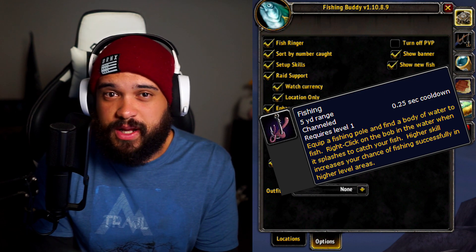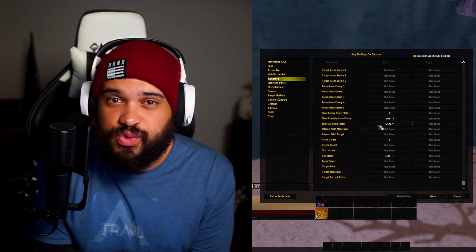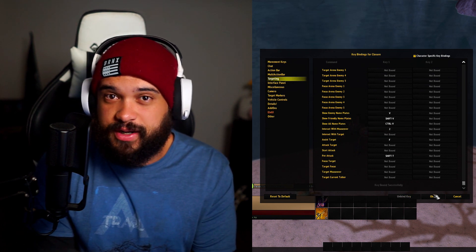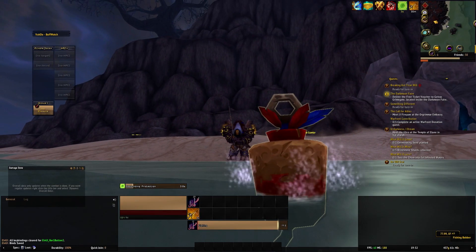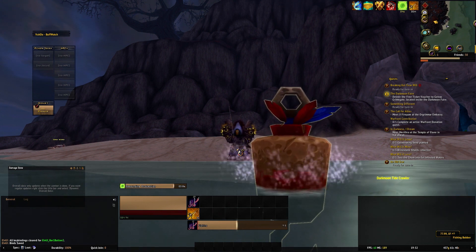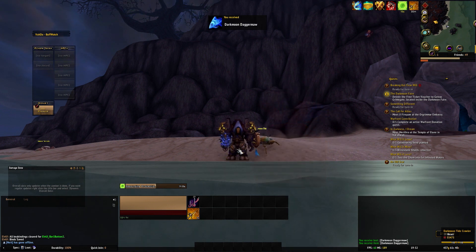Then you're going to bind the fishing spell to whatever keybind you want — I've bound mine to one. Next you're going to want to head on over to your keybinds and click on targeting. Scroll down to Interact with Mouseover and bind it to your keybind of choice — I've bound mine to two. Lastly, make sure you have the Oversized Bobber buff on at all times; it's going to make the clicking less frustrating. So as you can see, I've put my bobber buff on and started fishing by pressing one. I've angled the camera in such a way that the bobber takes up most of the screen, so my mouse cursor is almost always over the bobber. When I hear the fish-caught sound, I simply press two to catch and one to recast the line. Rinse and repeat this process for some easy, lazy gold.